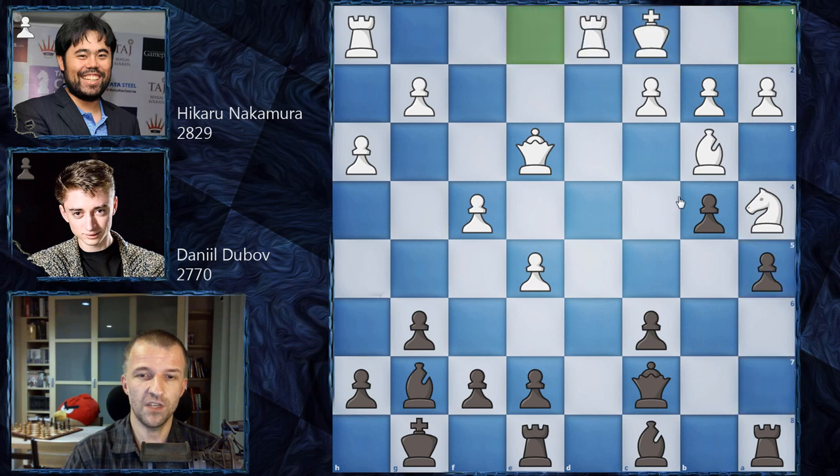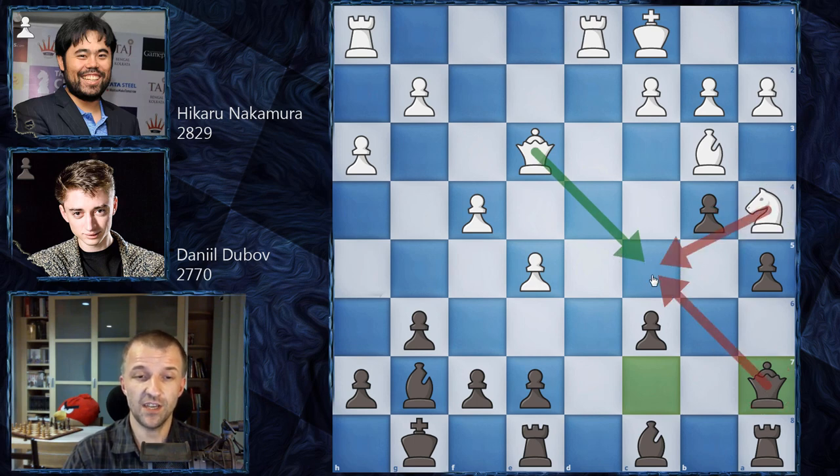Now Hikaru goes for the queen side castle. We have queen on a7. Daniel Dubov tries to exchange pieces as he feels his position is worse, so he wants to eliminate the queen from the board. Queen on g1 was possible — for example, to exchange on g1 improving the position of the rook, prepare maybe g4, f5, some attack on the king side. Also queen on c5 would be possible, and after exchanging, the knight could jump on c5 with tempo. Very nice ideas.